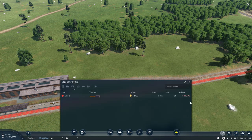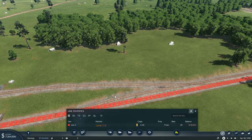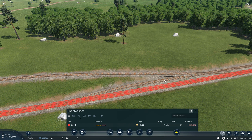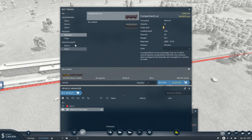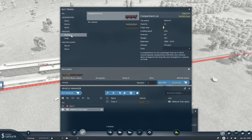Now the train might already take the new track, but it doesn't really have any need to. This second track doesn't serve any function — it's not going to make the train go any faster. If I were to add a second train to these tracks, we would still see problems.